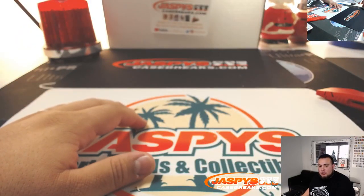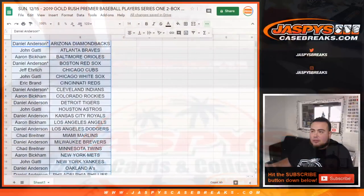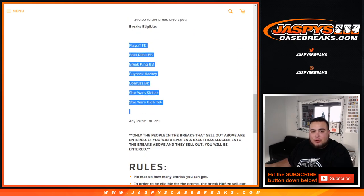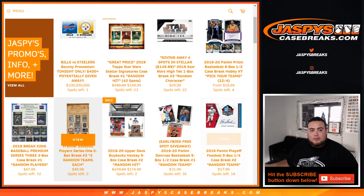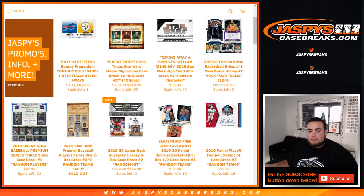There you go guys, that was the break — Gold Rush Premier Players Baseball Series 1, two box break number three. All customers in this break are going to be entered into winning potentially some break credit depending on the bounties we may hit tonight in the Steelers and Bills game. We need to fill up five breaks — we're four breaks away from selling out this promo and unlocking up to $400 in bounties. Jazbeescasebreaks.com, let's fill up the rest of the breaks. We have about two breaks close in hockey and basketball — three left and two left. Let's get it going, appreciate it!